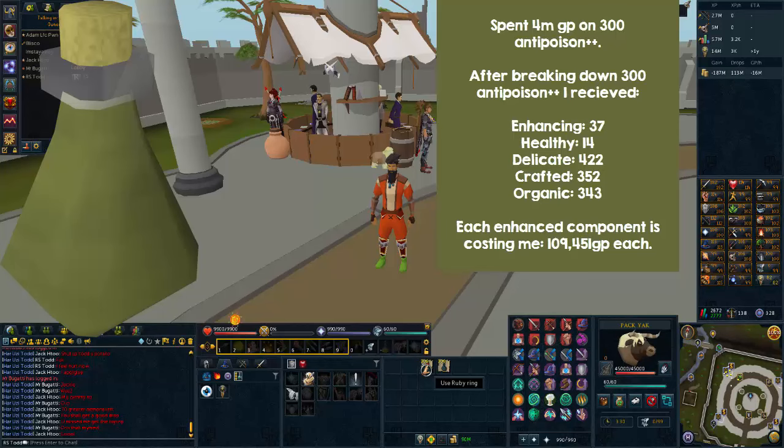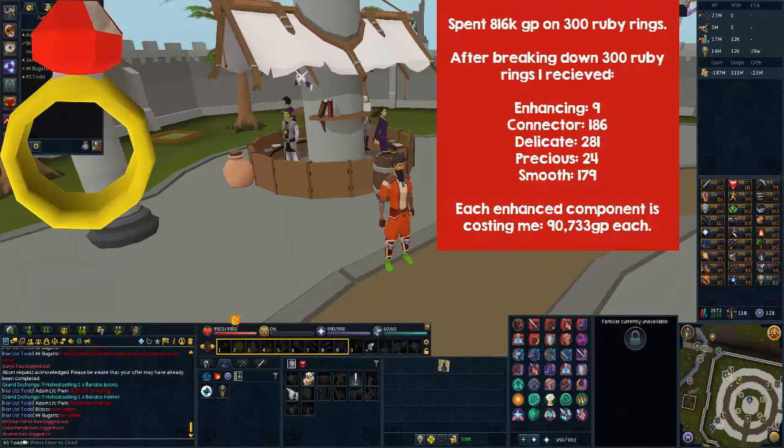Then I broke down Ruby Rings — 300 of them — and spent 816K GP. I got 9 enhancing components, 186 connectors, 281 delicate, 24 precious, and 179 smooth parts. It cost me 90K per enhancing component, so I wouldn't suggest doing these, but they are still half decent for enhancing components.